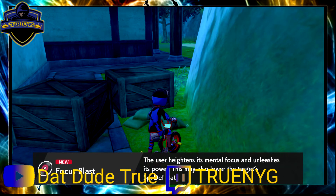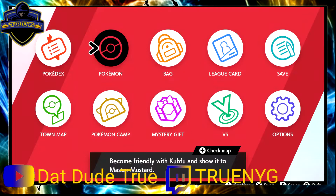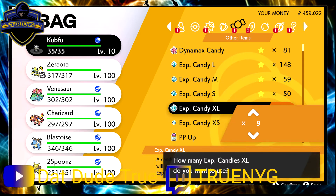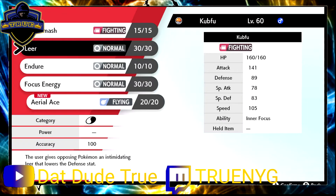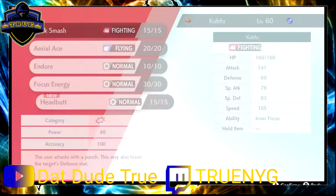We got a TM for Focus Blast — 'the user heightens its mental focus and unleashes its power, this may also lower the target's special defense.' So we got our Kubfu, we're gonna need to train it, but I'm gonna take the shortcut and use my experience candies. That got it up to level 60. It's gonna want to learn a bunch of moves, which is cool. I'll skip Scary Face and take Headbutt for now.